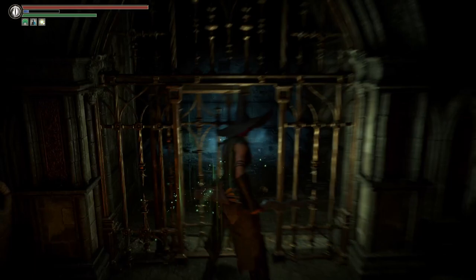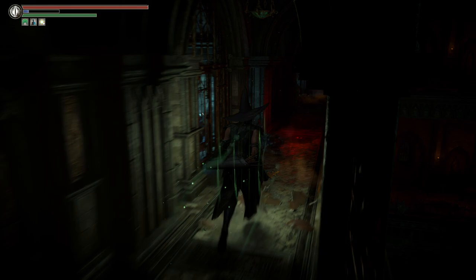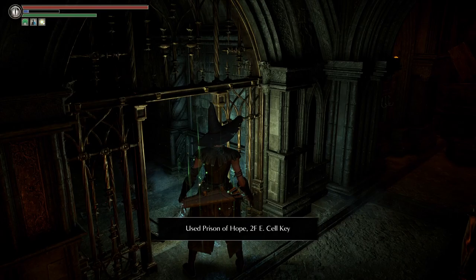The key is going to be in this cell right here — the second-to-last cell. This key, along with a Legendary Hero Soul, will allow you to unlock every cell on this floor and get the best-looking armor for the female character in Demon's Souls. We also find a Mercury Stone Chunk — not bad. And there you go: the rogue set with the parrying dagger.